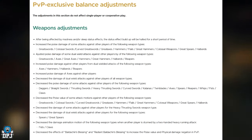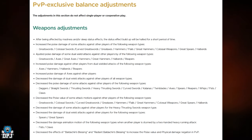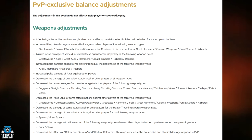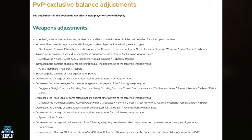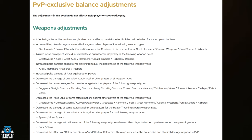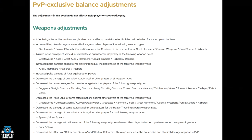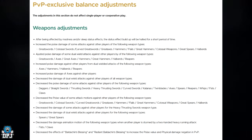We now move on to PvP exclusive balance adjustments. The adjustments in this section do not affect single player or cooperative play. I apologize — I haven't played PvP in an absolute while, so I don't know what's meta. After being affected by madness or sleep status effects, the status effect buildup will be halted for a short period of time. Increased the poise damage of some attacks against other players for the following weapon types: greatswords, colossal swords, curved greatswords, great axes, hammers, flails, great hammers, colossal weapons, great spears, and halberds.